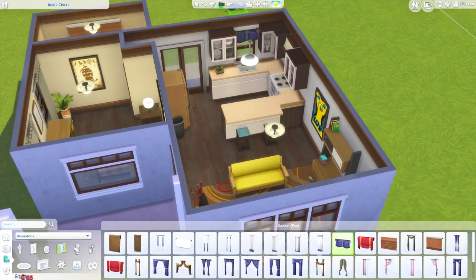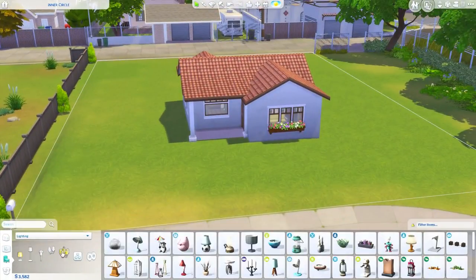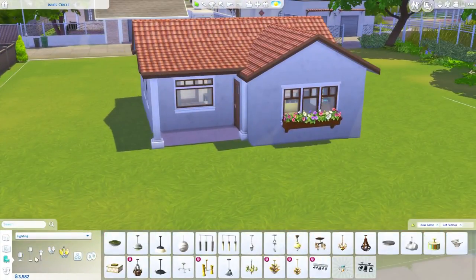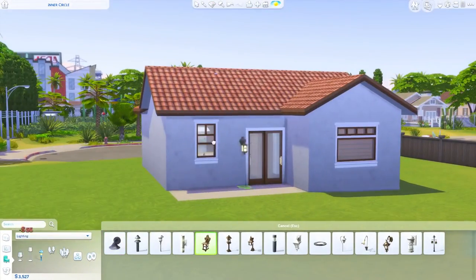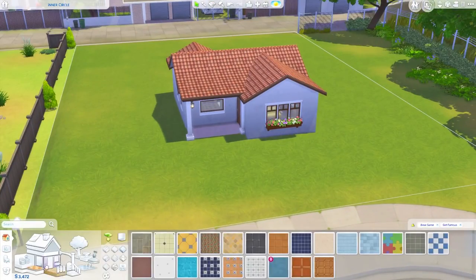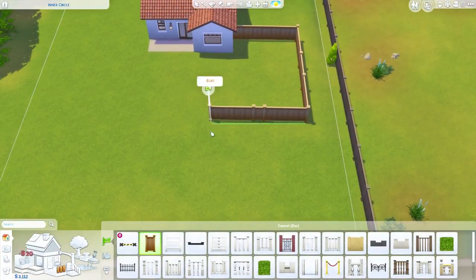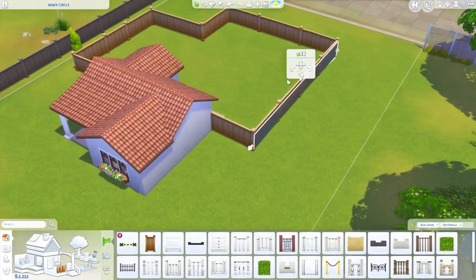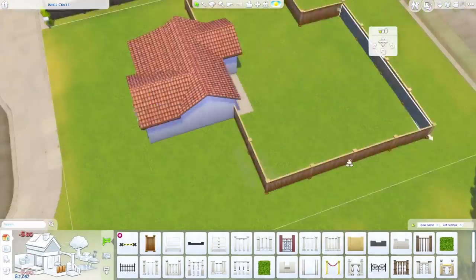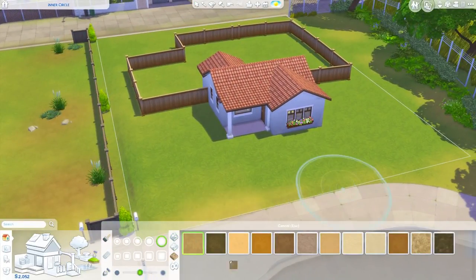I was also able to use that painting from Get Famous in the bedroom. I originally thought it was too expensive, but I saw I had a good bit of money left over, so I decided to throw it in. I was actually surprised by how much money remained after furnishing — over 3,000 simoleons left for landscaping, which usually doesn't happen. I was really surprised by how cheaply I was able to furnish the house while still making it feel fairly lived in.